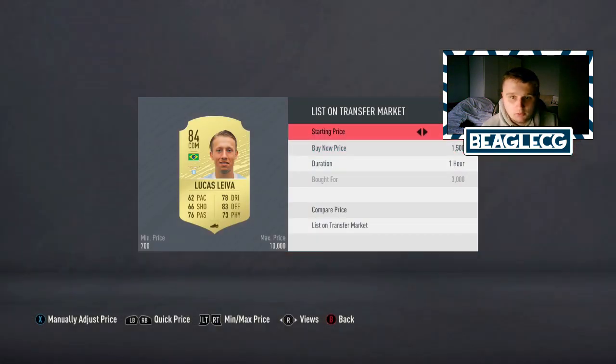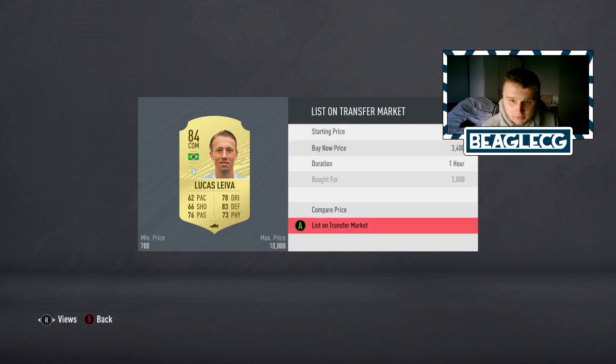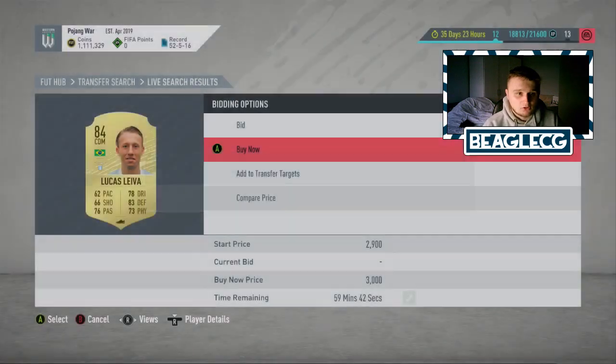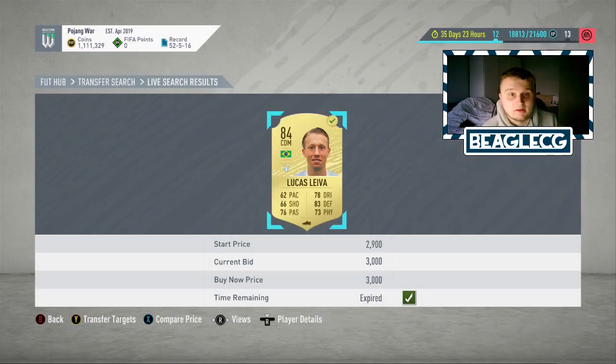You saw how quick that was — I'm going to stick it up for 3.4k. What you've also got to look out for is if you get a card that has a position change on him, so he's been moved to a centre mid or a CAM or whatever. You just need to check that card's specific price because it could be worth a lot more than you actually think.